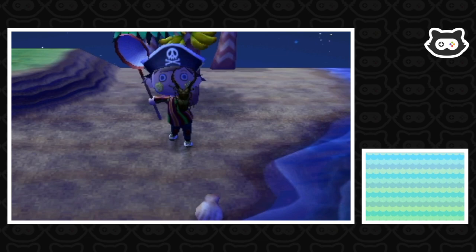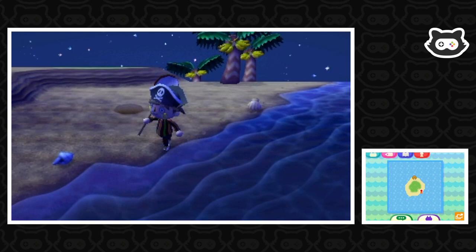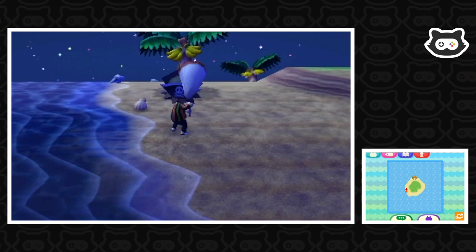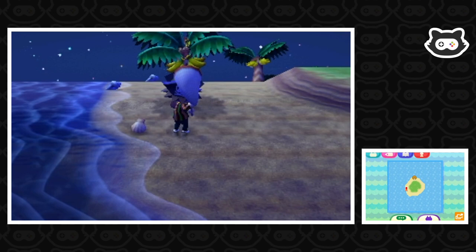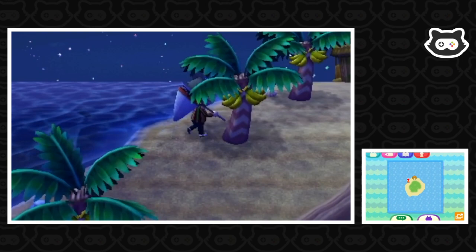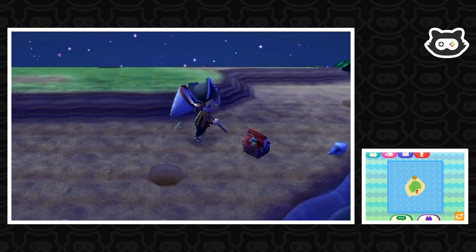We also have to do some running around the edge of the island because sometimes there are little crabs in the shells. Thinking about it, we could probably bring some shells here and fill the entire edge of the island just to stop them spawning in. Here's another big bug. If there are any bugs we catch for the first time we'll have to keep them and donate them. The goliath beetle — we've already got that one, so that's okay.